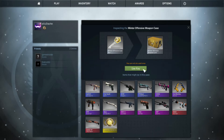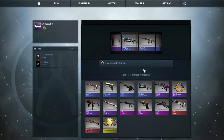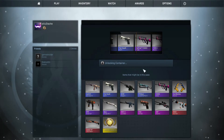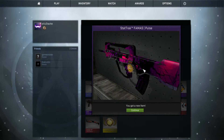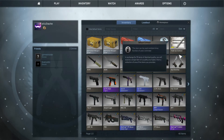Alright, let's try the Winter Offensive one. Please give me something — just one purple or something would be decent for this run because this is only my second run of CZ. Come on... Yes! The FAMAS Star Drag Pulse! It's not maybe the best but at least it's something that's worth opening.